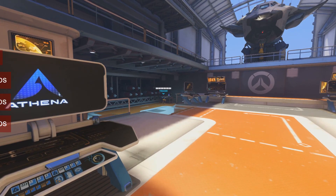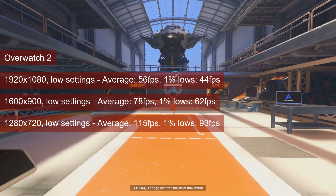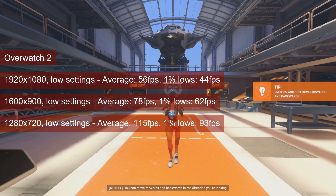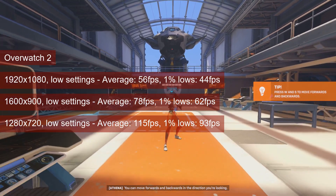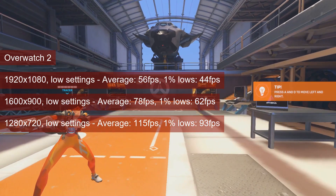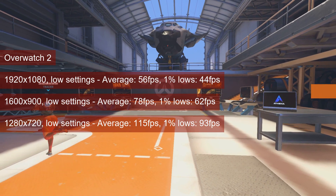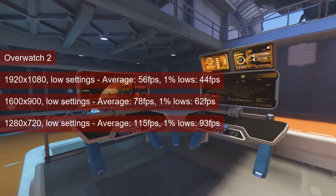The stats collected for Overwatch 2 will have you believe that the game plays very well at 1600x900 resolution on the HD 7750. However, the average of 78 FPS and 1% lows of 62 were collected in the training mission — an actual match will have those values at about 80% of that. This leaves 720 resolution as the better choice when it comes to this game.